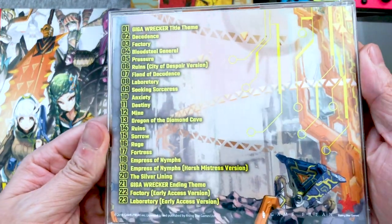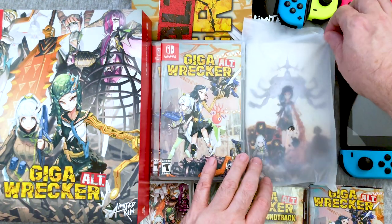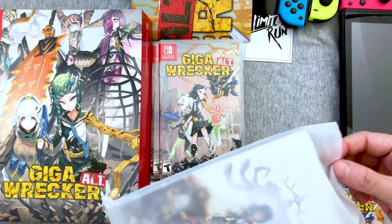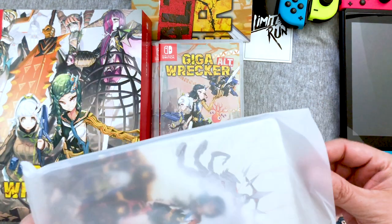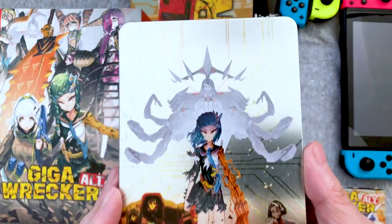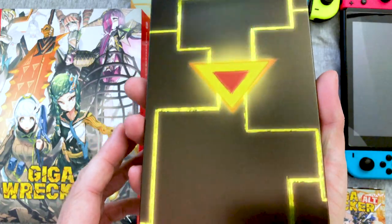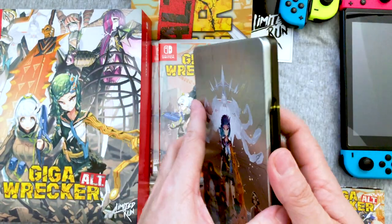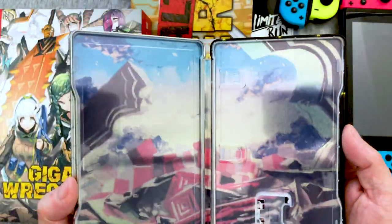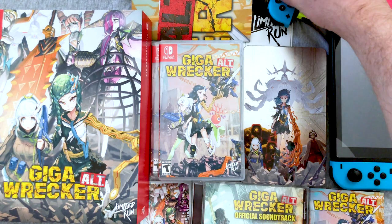Let me linger on that just a little longer in case you wanted to read the track listing. This is my kind of collector's edition — you get the game, the soundtrack, a steelbook, and a poster. Throw in a pen or a keychain and this would be pitch perfect for my tastes. I'm very happy with what it is. Now for the steelbook: nice and shiny, I love the simplicity of the back. And the art on the inside — they're hard to show off on camera, but that is really, really attractive.